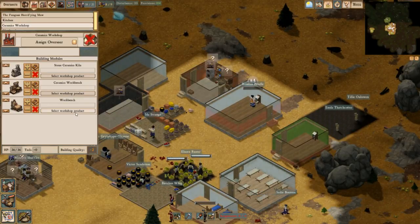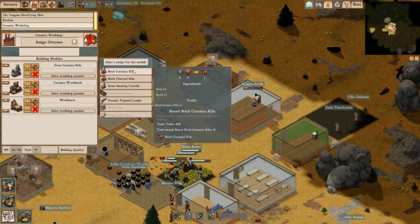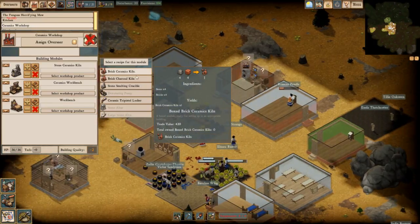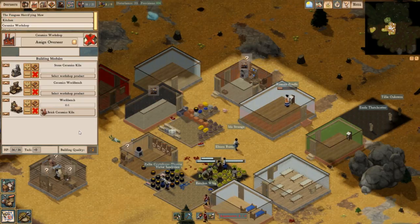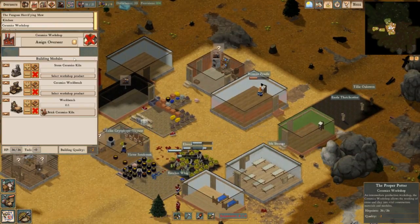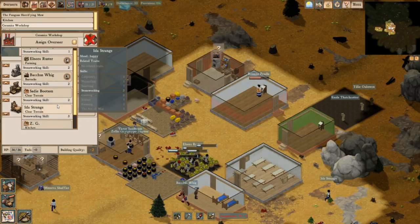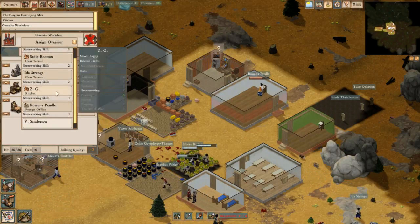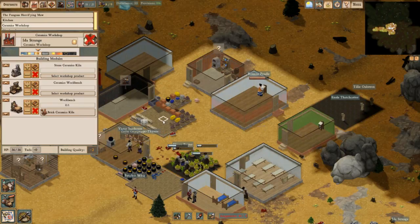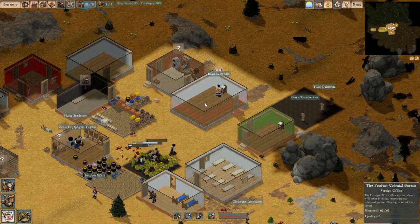We'll have an assembly machine in here. Now we can make a brick ceramic or brick charcoal. Brick ceramic first. Oh, there's no one assigned to it, though. Ida Strange is pretty good at it — let's make her go to it. You're our new workshop person there. Perfect.